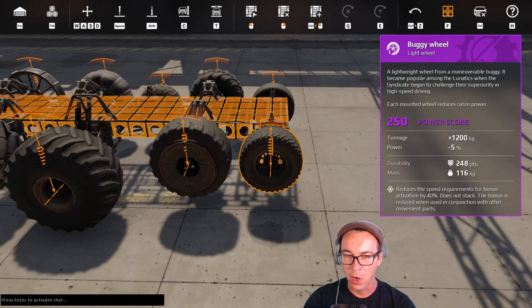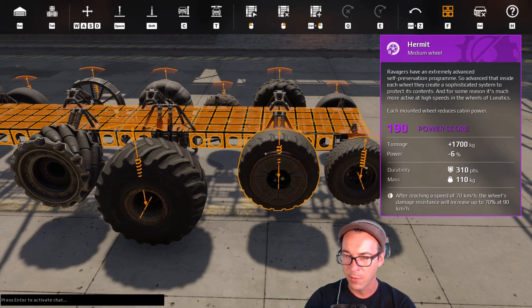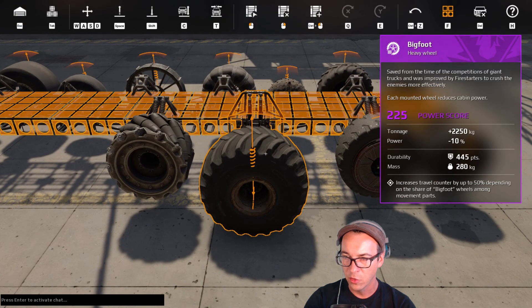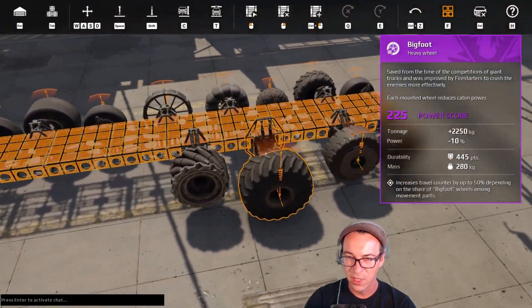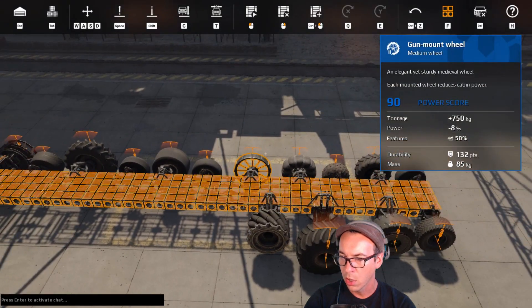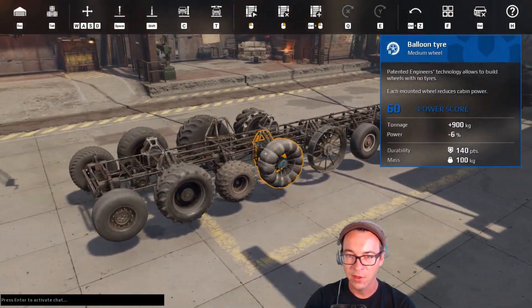At epic tier: the buggy wheel reduces speed requirements for bonus activation by 40% — great if you're running parts or engines that need speed to charge. The hermit gains damage resistance once you reach 70 km/h. Bigfoot is one of the most popular wheels — it has +2250 tonnage, 445 durability, and increases travel counter by up to 50% depending on how many bigfoots you run. Omni wheels are the only wheels that allow you to strafe — that's their key perk.